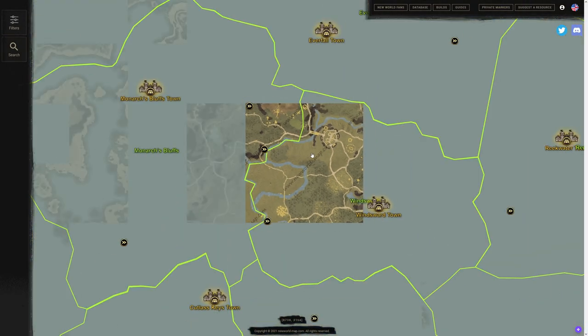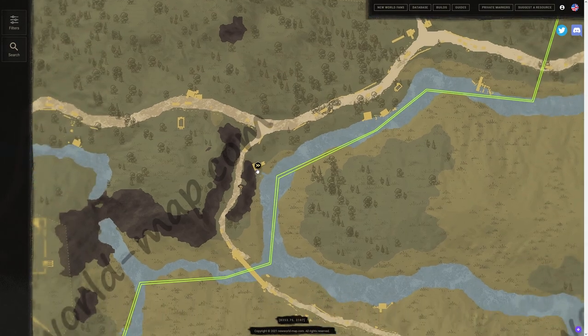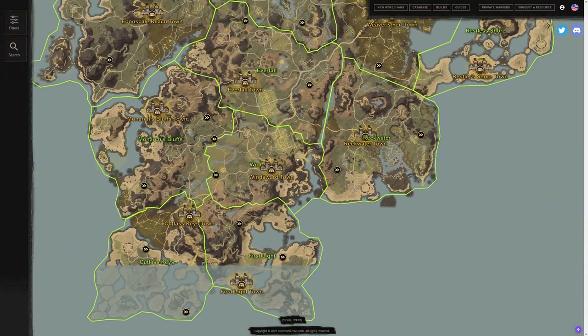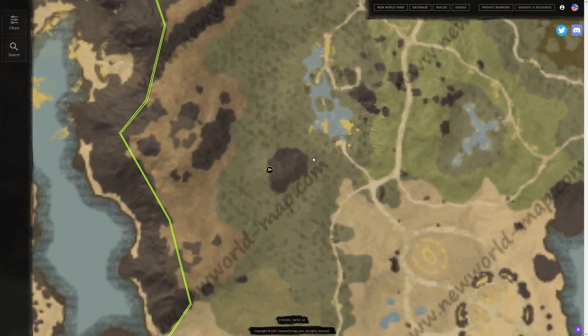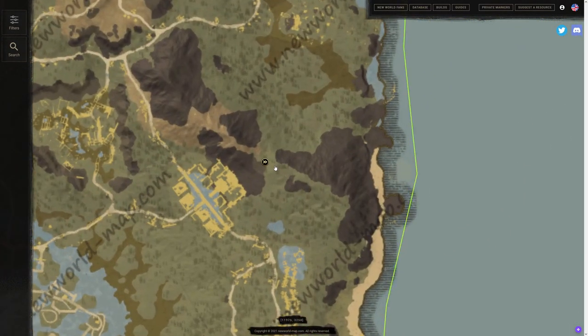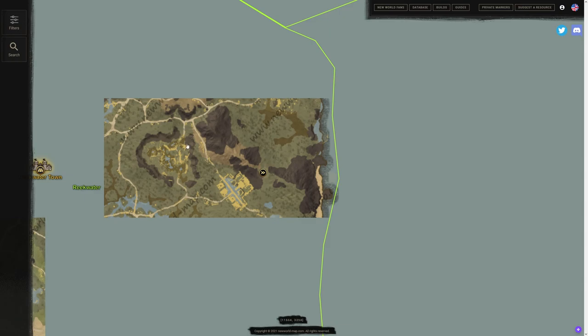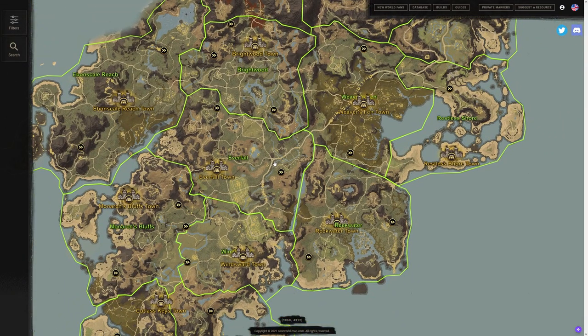One thing to note: when looking at the location on the map, you should be able to see the exact shrine shape so you can confirm it's what you're looking for. Next is Reekwater, a level 60 zone — you probably won't be able to utilize these too early on. We have one on the west side of this rock and another on the east side of this rock in Reekwater.